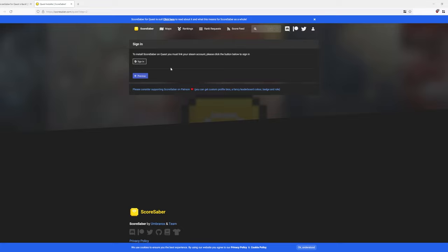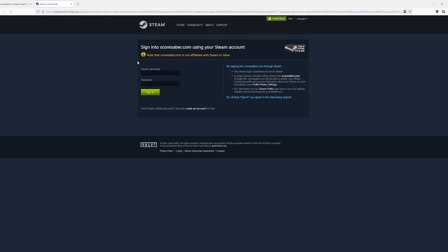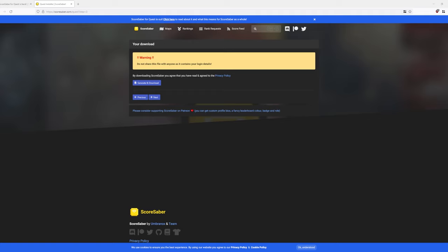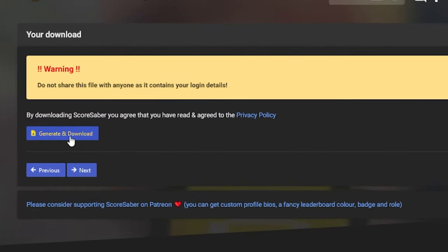We're going to hit next, and you're going to need to sign in to your Steam account. It was mentioned that you don't have to have Beat Saber purchased on Steam for this to work, but you do need to have a Steam account to link for the scoring system. Once you've logged into Steam, you should get this page here — it says warning, do not share this file with anyone because it contains your login details. Go ahead and click Generate and Download.